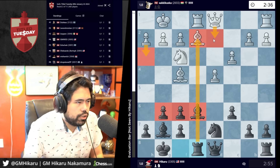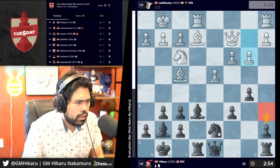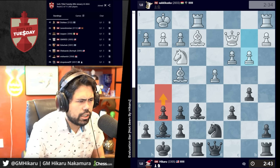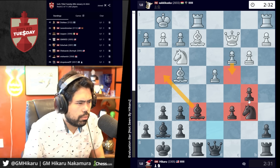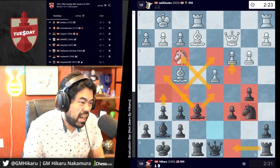Probably h3 or queen d2. I'm going to go b5 here, try to build this nice central pawn chain. I could play c5 but I think queen b6 maybe rook c8 with c5 makes sense. There's also g5. I'm thinking too long here — let's not think too long. I think I'm going to go here because c4 — there's always bishop g4. There's also bishop f5, g5, bishop d5 maybe depending what he does.